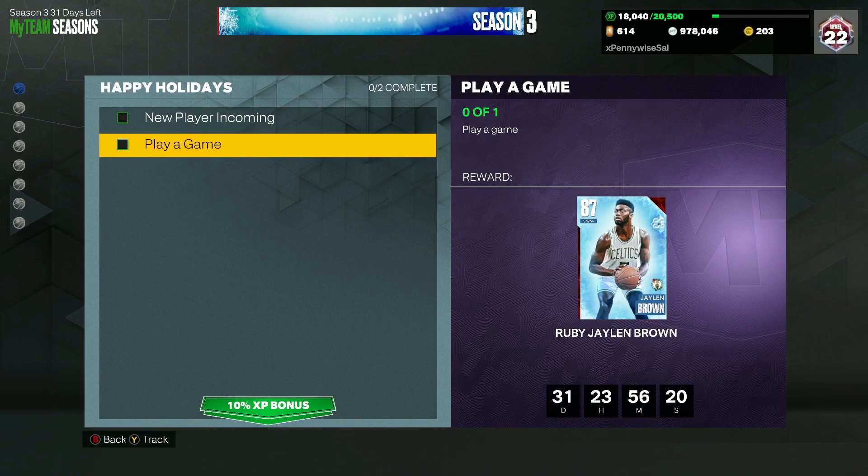Let me know what you guys think about the event in the comments. If you remember from last year with the dark matter Richard Jefferson grind, this is going to most likely be a big W from 2K. I know we all complain about the game and they definitely deserve our complaints, but if they do something good we have to give them their props and their flowers. Hopefully this is a good event — massive W to 2K if it is. Starting off with Ruby Jalen Brown, actually a pretty good limited card — let me know what you guys like about him and I'll catch you in the next one, peace.